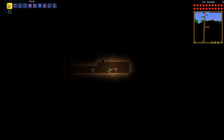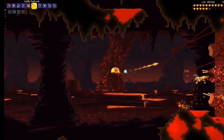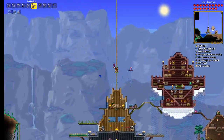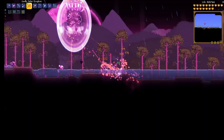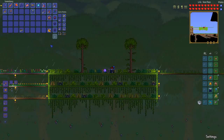This is Terraria, the 2D action-adventure sandbox game. You may be wondering what the aim of this game might be. Well it's simple: defeat the final boss, the Moon Lord. To do so you will need to improve your weaponry and armour, as well as find new and improved accessories.